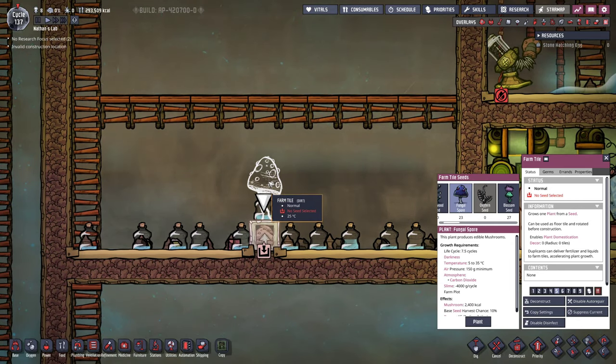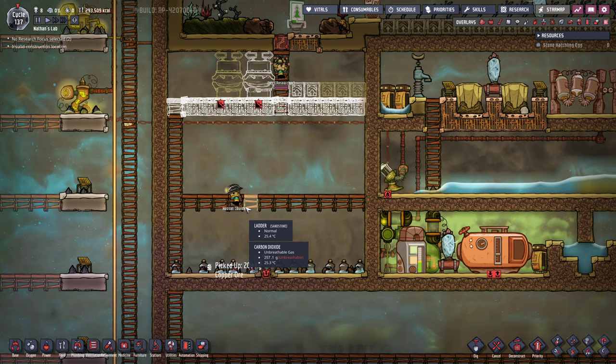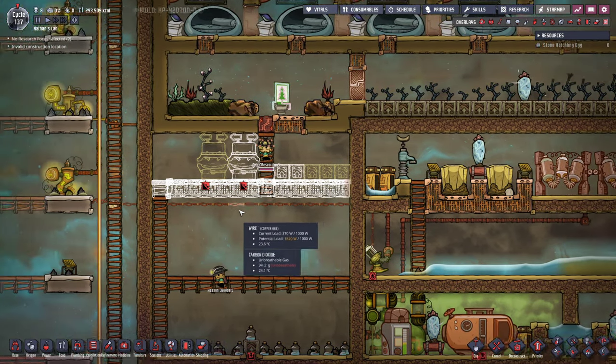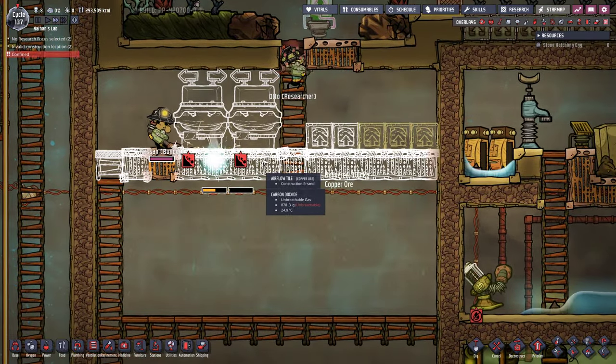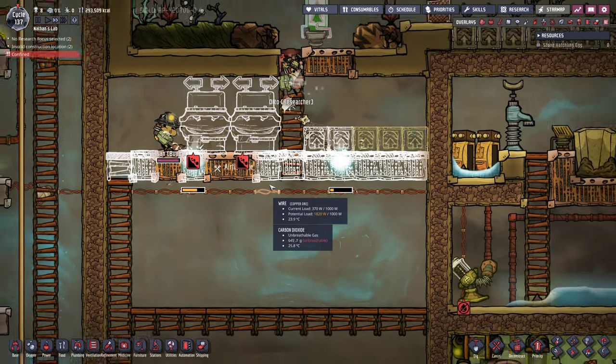Looks like the fungal spore also requires two tiles. Oh no, he's trapped now! Hassan, what are you doing man? My only chance is to build these air flow tiles really quickly and I think it's actually working out — come on just one more. Yes, okay! Hassan is saved.